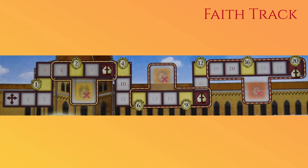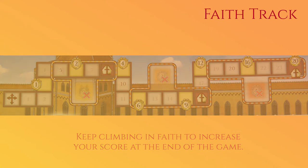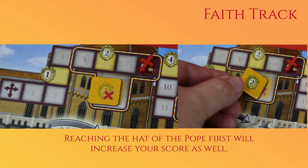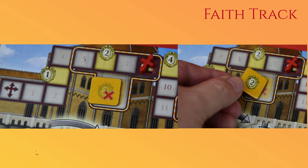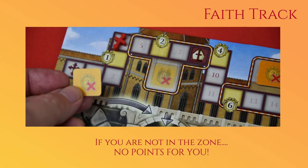Speaking of the faith marker, you will notice yellow spots along the path. Each time a player reaches one of those spots, those points are added to your final score — the higher up you go, the more points added. When a player is the first to reach or pass the hat of the Pope, that player flips over their Vatican report token, indicating more points at the end of the game. Any other player who is in that zone may also flip their Vatican report token. Players not in that zone have their token discarded.